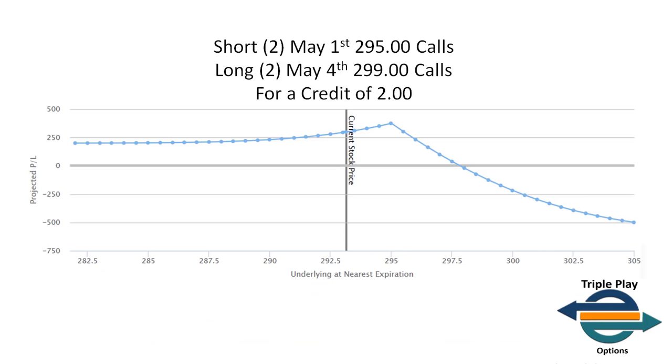Here are the exact fills and details. I was short two May 1st $2.95 calls and long two May 4th $2.99 calls for a total credit of $2 — or $1 credit on a one-lot basis. I was in two contracts so the total credit was $2, which means the minimum profit potential on this trade was $200. No matter what, I'd make money if the market stagnated or moved up. The only way I would lose is if the market closed above around $298 two days from when I placed the trade.